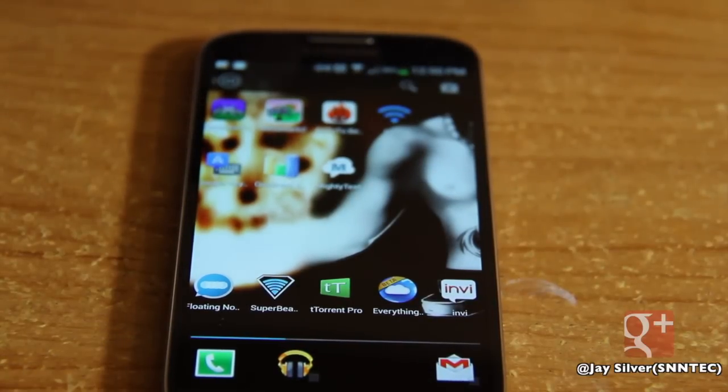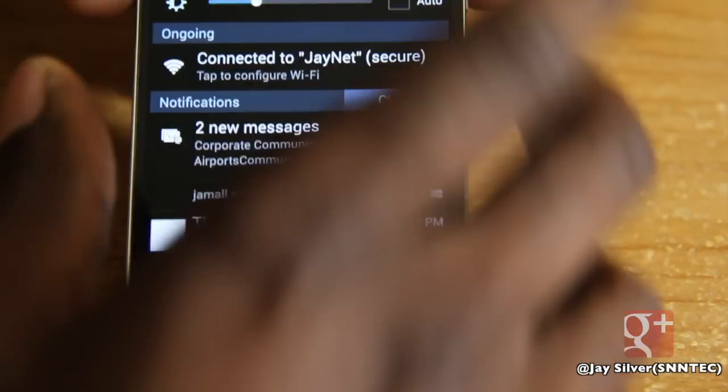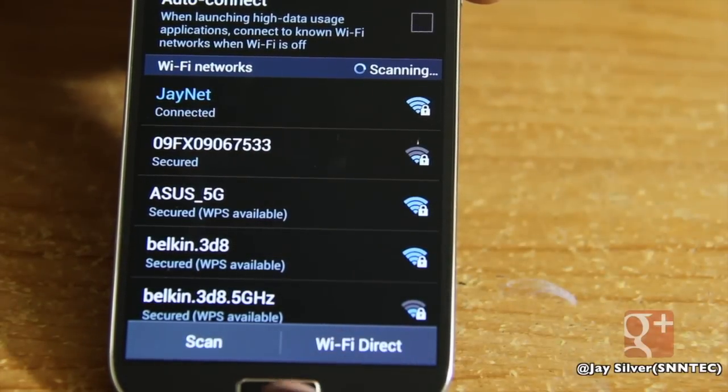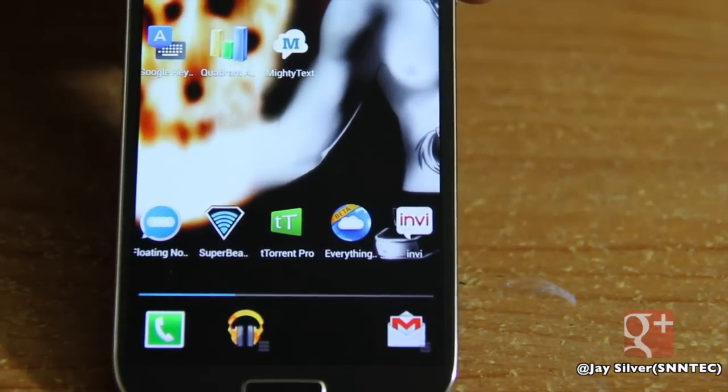Particularly when you're sending files via NFC, it's a pain because you have to go to the Wi-Fi settings, scroll down, and hit Wi-Fi Direct. That's kind of an annoyance — why do I have to do all that just to enable Wi-Fi Direct?